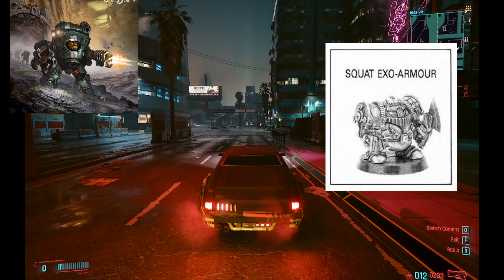In Necromunda, Brutes occupy a very weird placement in my reasoning because they're a large credit sink, offering you basically either a gun platform or a melee boost. The only one which is slightly different is the Delaque one, the Spiker, which offers a psychic platform with a tiny bit of melee as well.